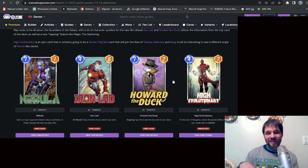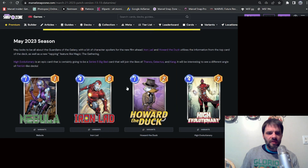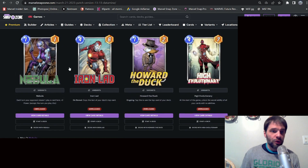It involves changing cards you've already got, so it won't take much to make the deck type. Let me know your thoughts in the comments. The new cards coming are Nebula, Iron Lad, Howard the Duck, and the aforementioned High Evolutionary.